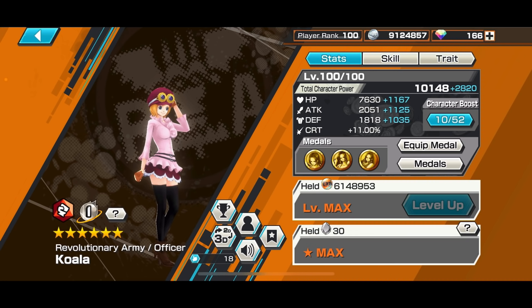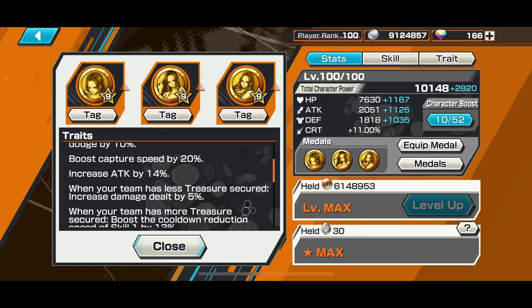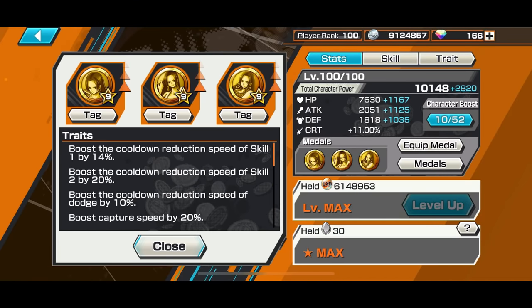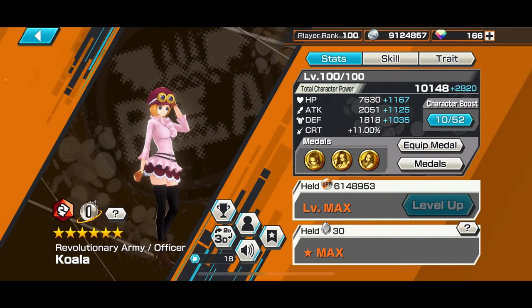Koala is a tag team character — she tags along with Sabo, so Sabo will help her out in terms of skills so he can do some tremoring. The medals I've tagged on her is my Boa triple set, which provides a lot of good stats because this is my best attacker set. It also provides damage reduction, damage increase, and skill cooldown as well. This works really well, though currently the best attacker set is the Dressrosa Luffy set, and there's also the lore set coming along.